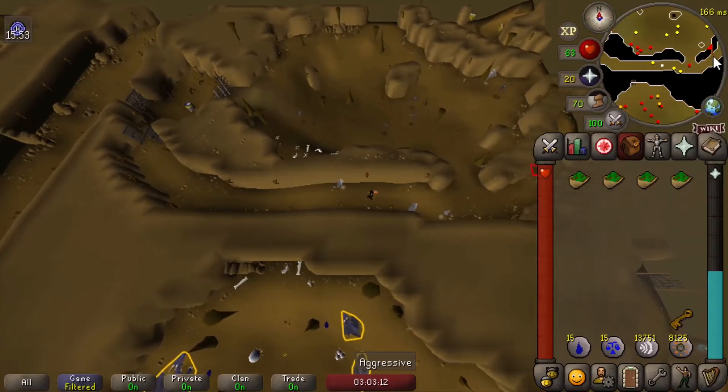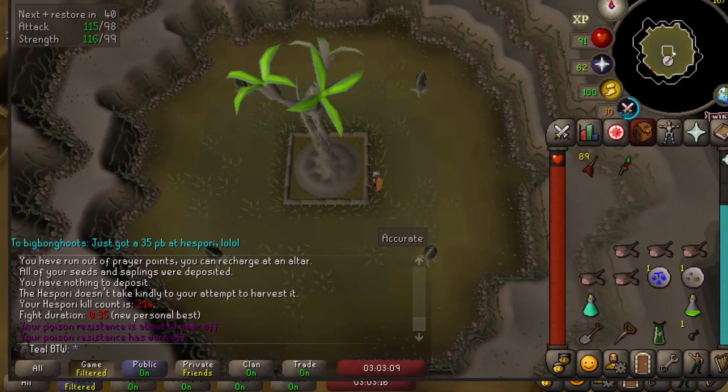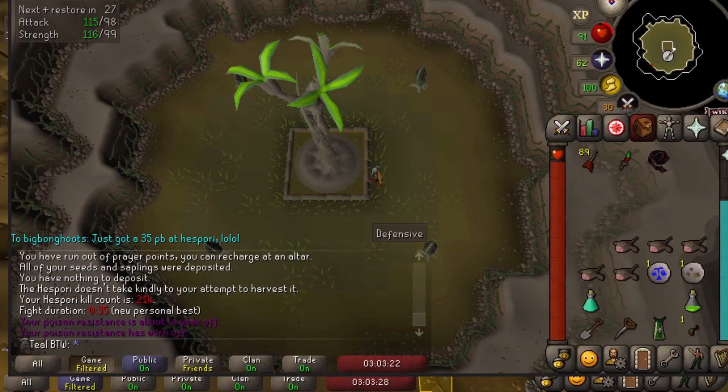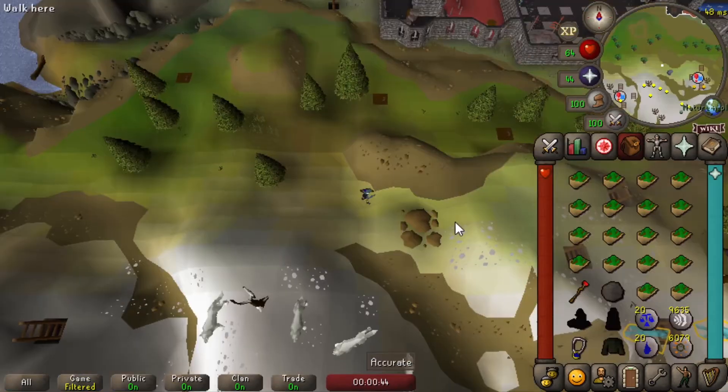I'm just on my way to go do a Blue Dragons task. On my normal Iron Man, I just got a 35-second personal best at Zulrah using just a dragon dagger and a whip. Maybe that's not that great, but I found that to be hilarious.